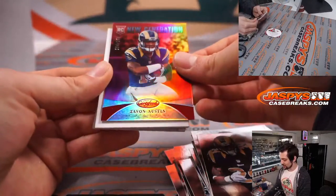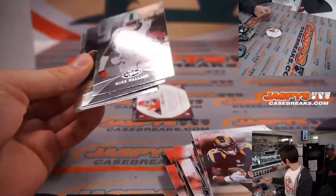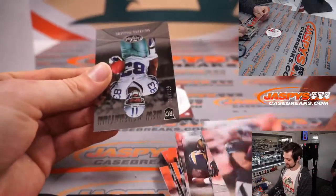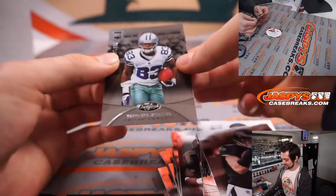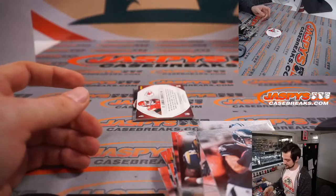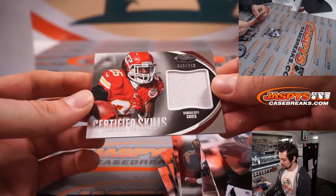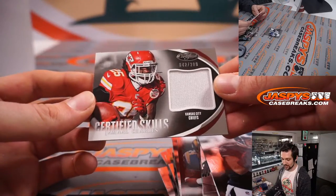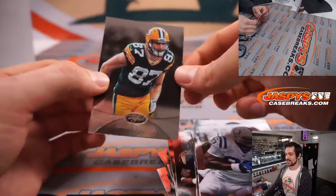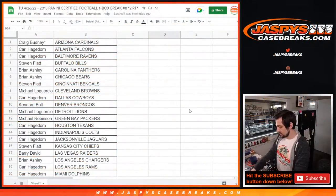Tayvon Austin, 34 out of 250, new generation, going to the Rams and Carl — would have been a huge card if he'd used it. Terrence Williams, 567 out of 999. Jamal Charles in a Kansas City Chiefs uniform, 42 out of 299, for Casey and Steven. Followed by Dwayne Allen and Jordy Nelson.